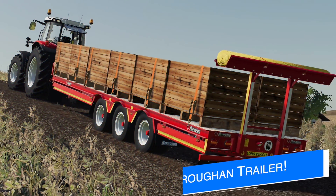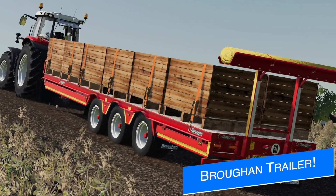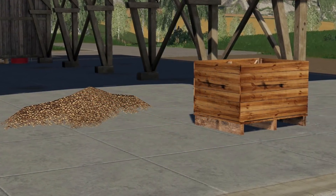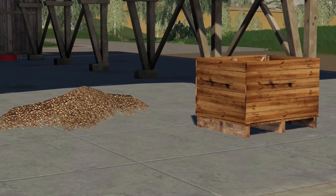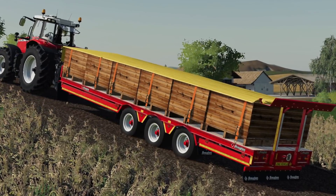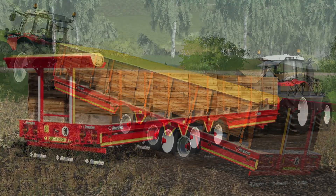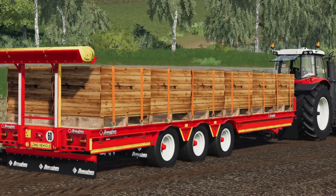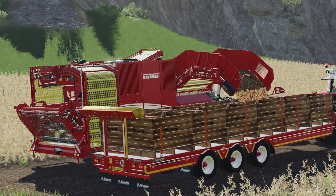4D Modding updated us today on their Browen 32-foot bed trailer, saying that the suspension is now fully working, with the axles moving as they would in a real trailer. They also have added a new potato box that could be purchased in the shop, and added a potato box cover on the trailer in the shop configurations. They say they still need to add wear textures and finalize the shop configurations. No platform information is known at this time.